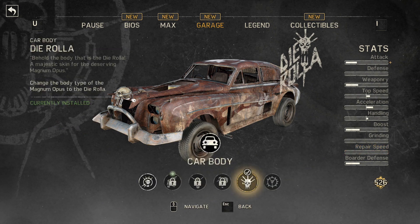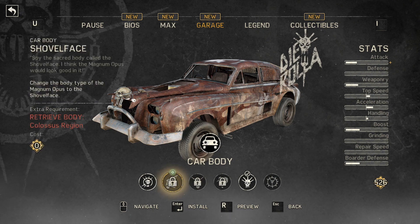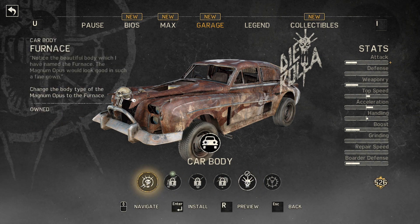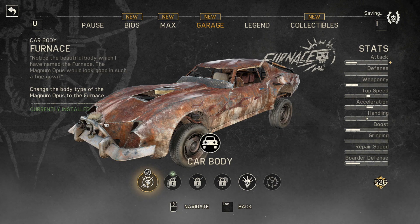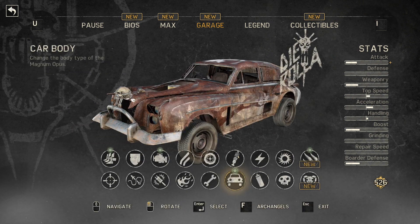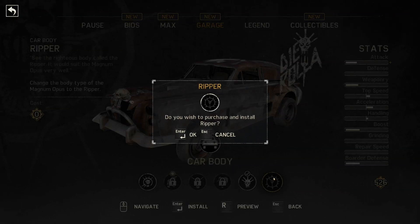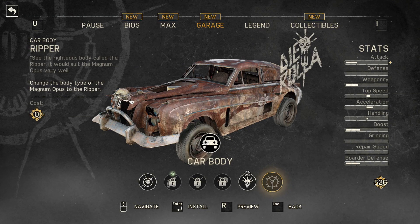Car body — we have shovel face. I have to go retrieve all the bodies. Let's see what's currently issued. The furnace — let's look at the furnace. I don't like those, I like this better. One more. I want to see what the ripper looks like, but no. I remember now — I'm good with what I have.